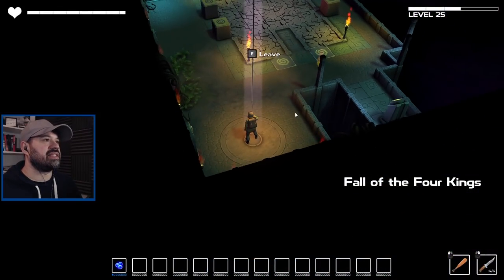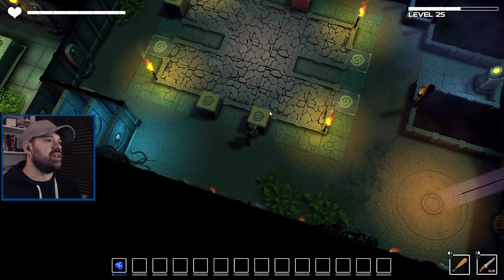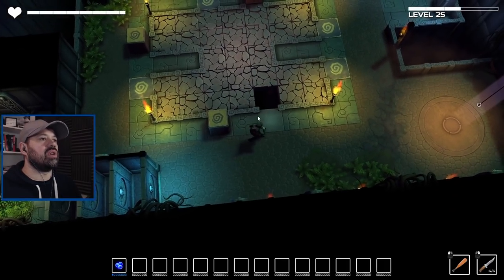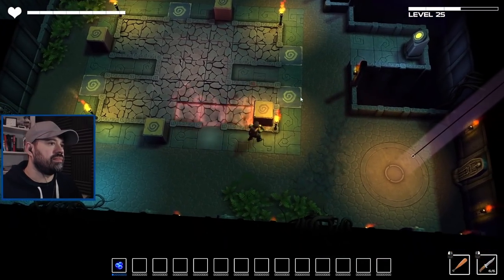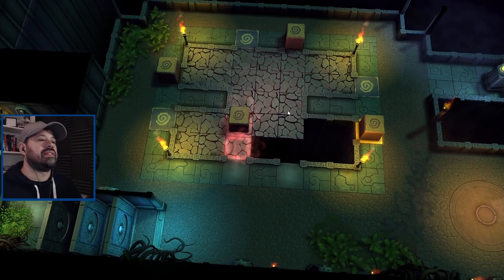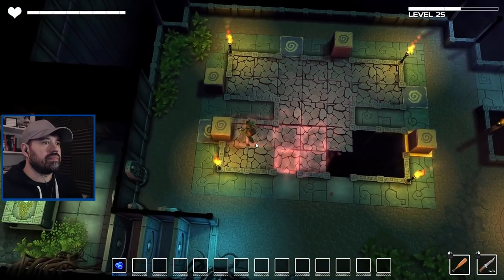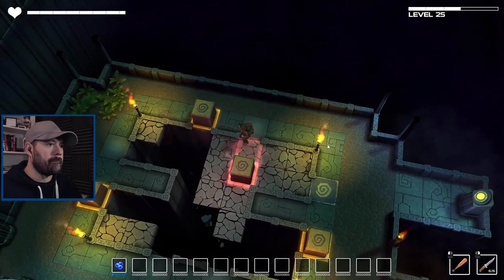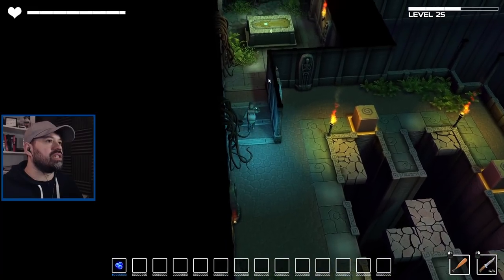Fall of the Four Kings — we have to move these onto those areas. Let's see if we can move these guys. We have to be very quick in moving them. I can actually fall down myself. There we go, the side door opened.